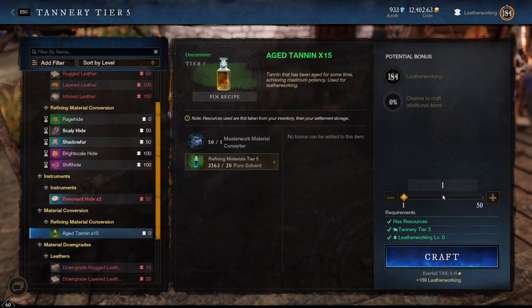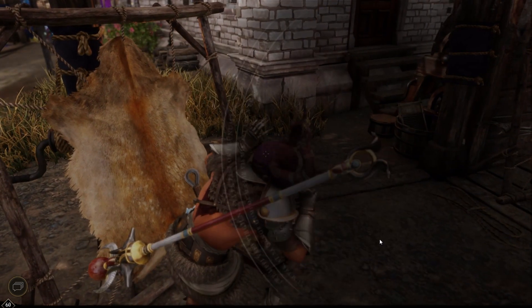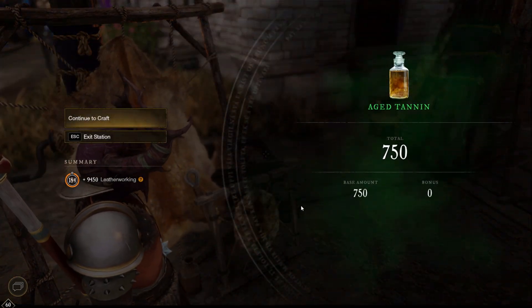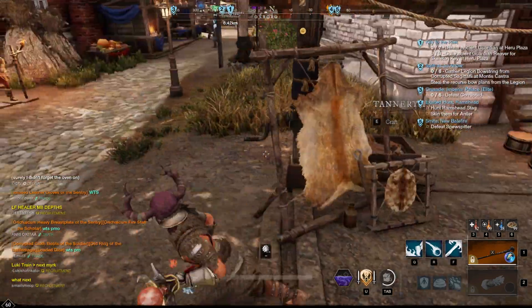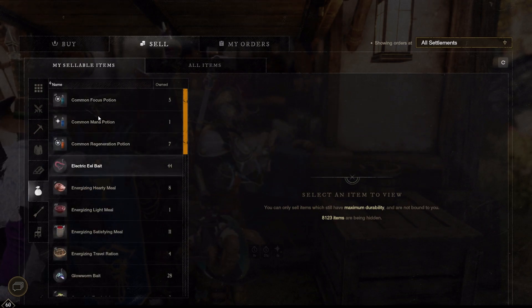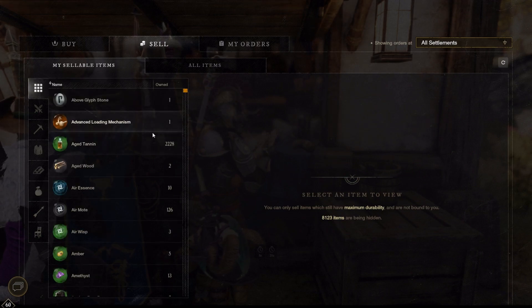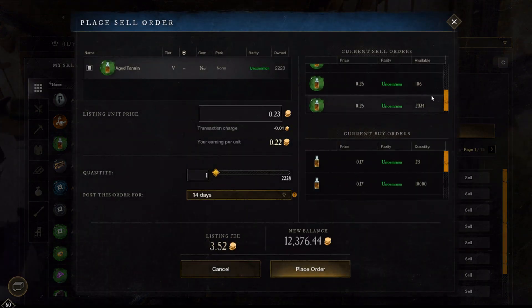To test the numbers, I purchased 1,000 pure solvents for 10.37 coins including trading fees. Then I spent 5,000 of my faction tokens to obtain 50 Masterwork Material Converters. Converting all of the pure solvent into 750 aged tannin cost me another 20.4 coins in the crafting tax, and then listing them all up on the market cost another 3.6 coins. That means, to buy and convert all of these resources, I spent 34.37 coins, but I managed to sell my aged tannin via a trade order for 0.24 per, making me 172.5 coins — a profit of 138.13 coins per 5,000 faction tokens. Not bad for very little work, plus I got 10k free tanning experience as well. If you take into account that the experience can give you levels and aptitude crates, what you gain from opening them is just even more profit.